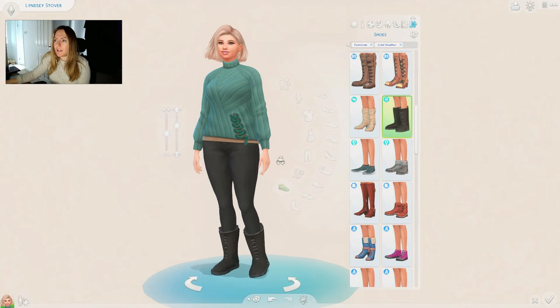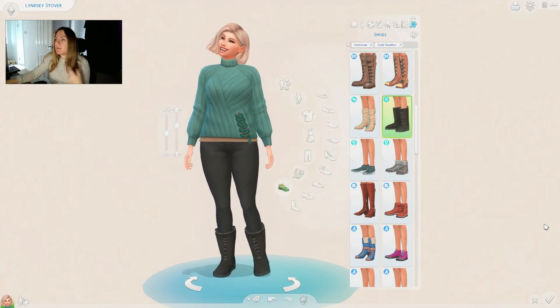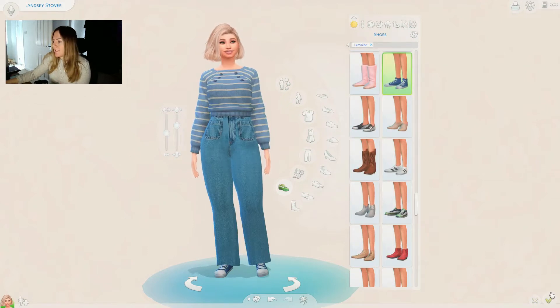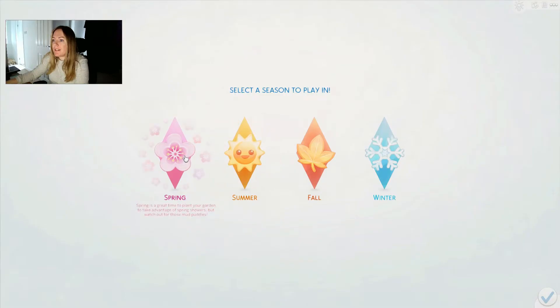That's what she would wear. Not the brown slippers - I think she needs to go for the bunny slippers because she's an animal lover. I'm not going to give her an animal yet because I want to obviously see what the aspiration says. But there is our sim, Lindsay Stover.